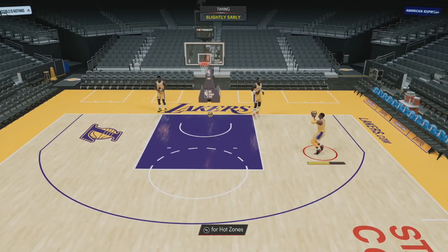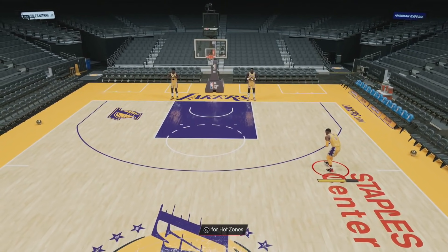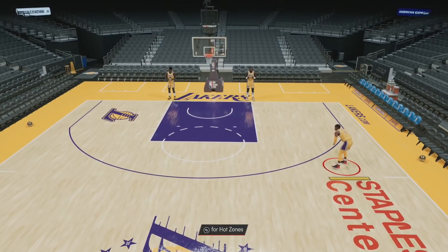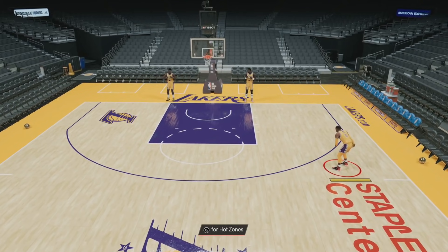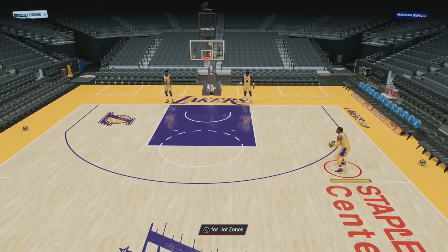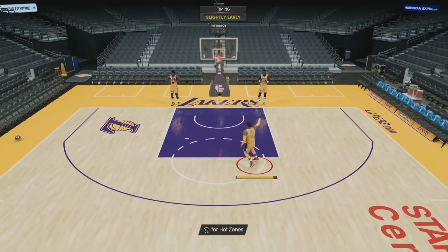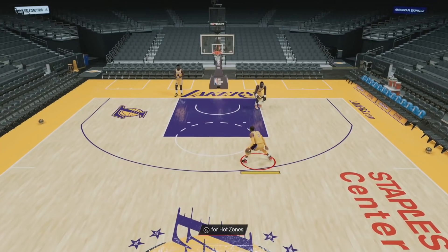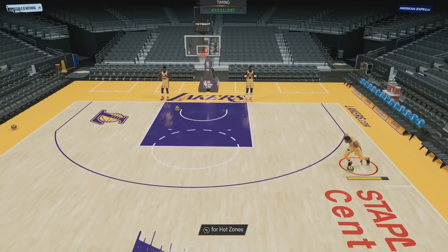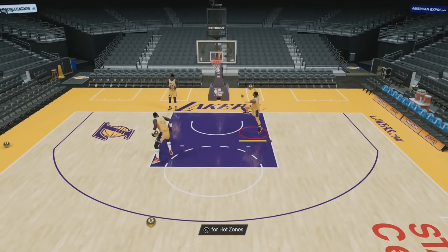That's kind of what Westbrook is. Looking at his shooting badges — he does have some good finishing badges. He does get Lucky Number 7. The problem is he doesn't get Difficult Shots, so if you're attacking the mid-range and shooting fades, he's not going to hit them at nearly as high a rate. Fades are still there, but his dunking is going to be really good.